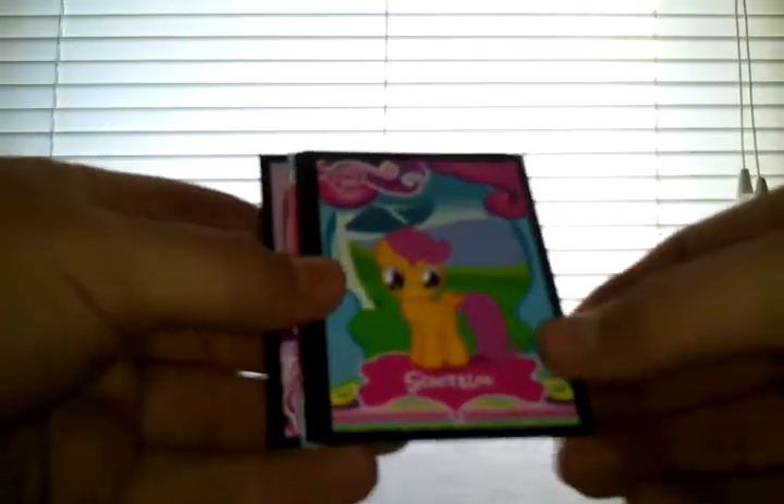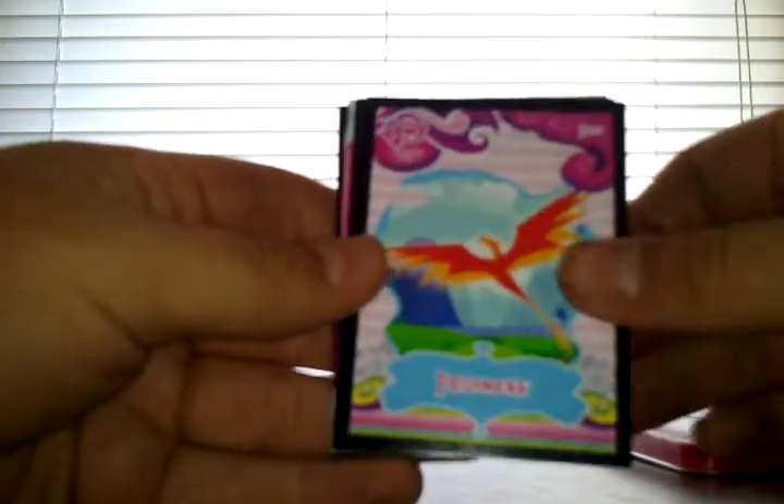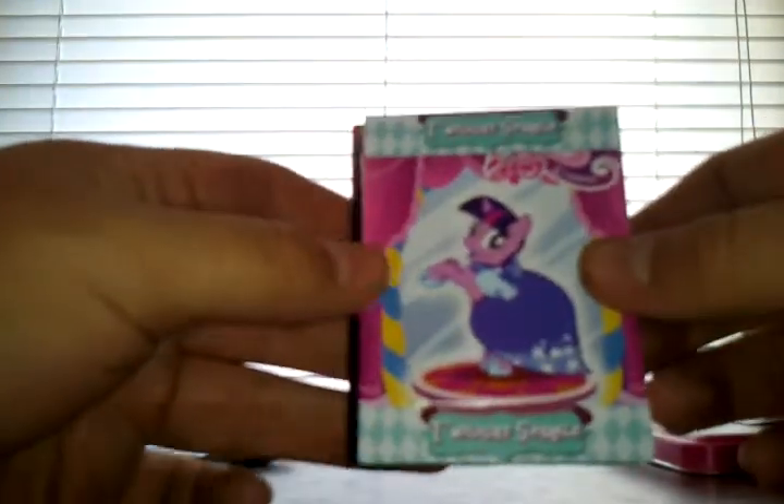Ooh, what do we got here? We have a Scootaloo card, Philomena, Canterlot. The standee is Twilight Sparkle. The tattoo is Fluttershy and the Cutie Mark Crusaders. And then the scene card is Slumber Party 101.